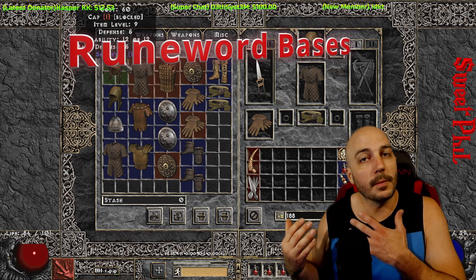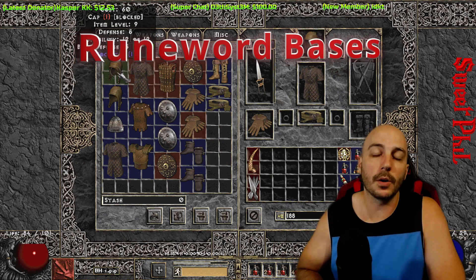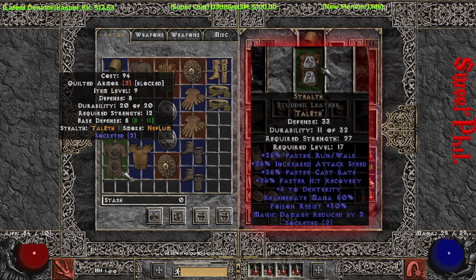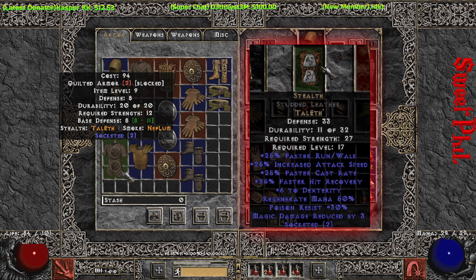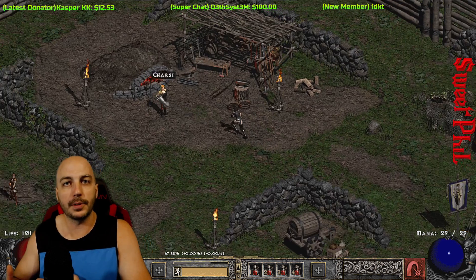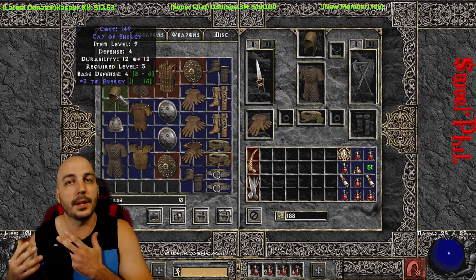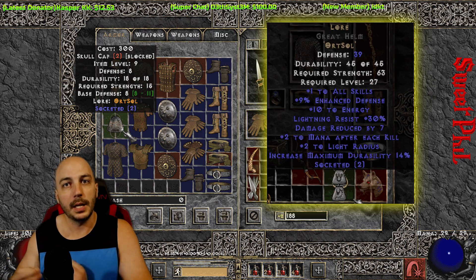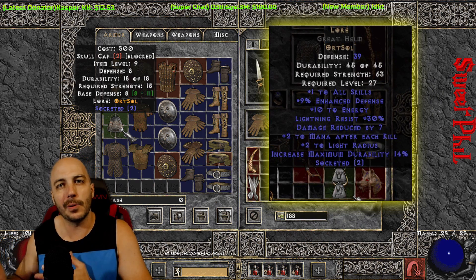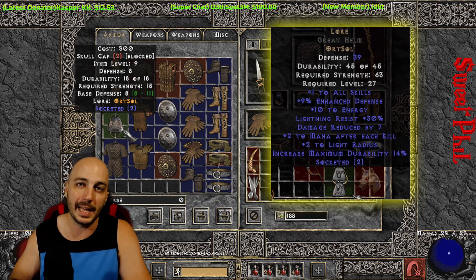The very first thing I'm going to talk about is shopping runeword bases from Charsi here in Act 1. You can make things in a two-socketed armor, such as Stealth — you make this for every single character early on. You can also get socketed helms; for example, a two-socketed helm you could make into a Lore if you find the runes, maybe later in Normal.